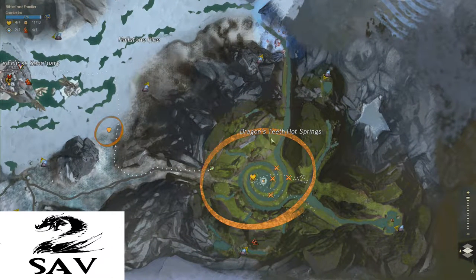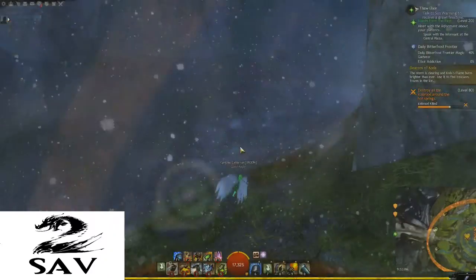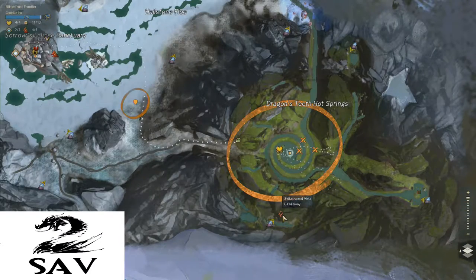As you can see right here, I'm in the Dragon's Teeth Hot Springs. There's an event going on, so I'm standing kind of off to the side here. And we're going to get this Vista. I found two ways to do it — one looks like the legitimate way to do it, and another is the way I kind of just figured it out because it was the first time I did it and it worked. If it works for you, do it. But if you want to do it the legitimate way, I'll show you that also. Actually, I'll start with the legitimate way.